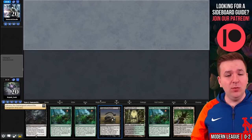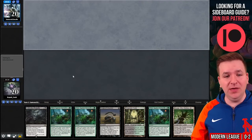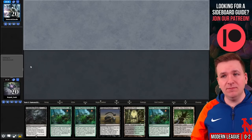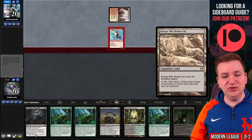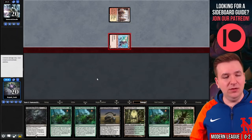Match number three, on the draw. We've opened up two lands, Surgical, Collective Brutality, and triple Slime. I think I'm going to choose to keep this. Inspiring Vantage — Monastery Swiftspear. So Boseiju against Burn — not ideal, I will admit. I like drawing the Verdant Catacombs. I'm going to try to not play Boseiju. I could play it on turn one guaranteeing the turn three Slime Against Humanity, but it's going to be so painful to turn one Boseiju, turn two Collective Brutality, turn three Slime.